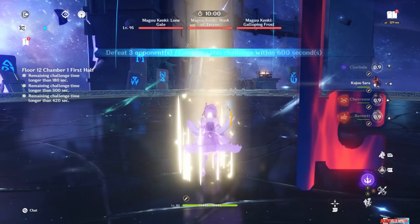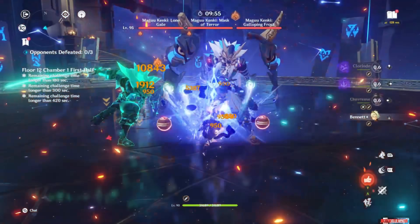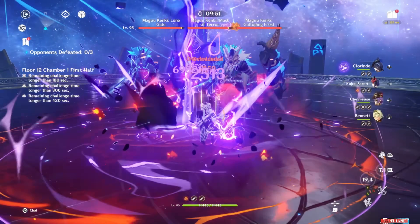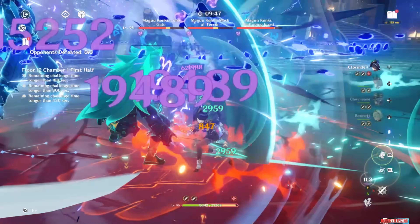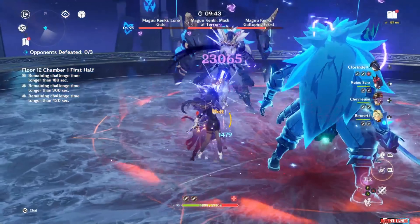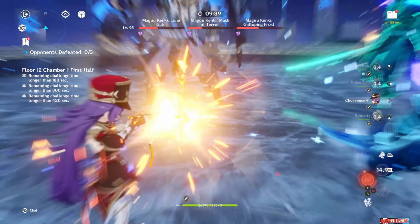So let's put the money where the mouth is — what are the other Clorinde teams that don't use Fischl? Obviously there's the Chi-Chi one, where Clorinde brings Chi-Chi and Skyward Blade up to a level that they actually function. It's Clorinde's very fast attacking speed that makes Skyward Blade work — otherwise it just doesn't do enough on any other character.